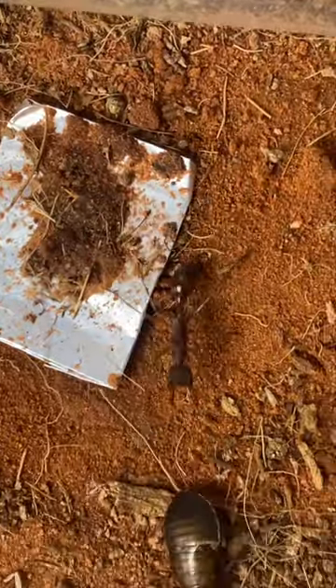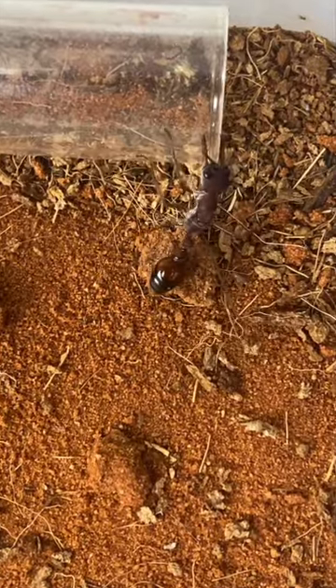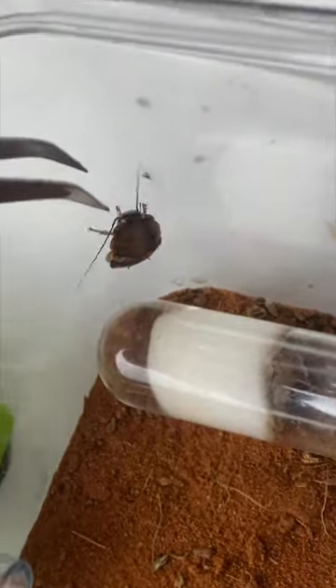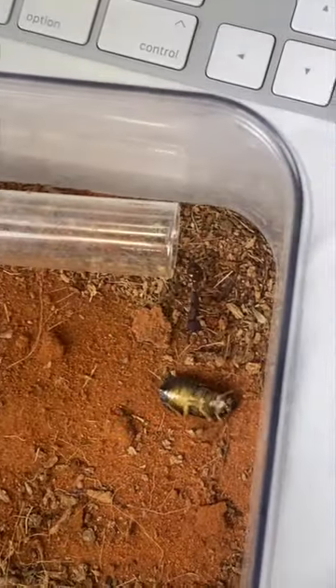Bull ant vs cockroach — who will win? In the blue corner we have our bull ant, stretching her mandibles on this glass edge. Isn't she tough? In the red corner we have a cockroach, hugging the edge of the outworld. This roach has some battle scars from a few moments ago, but it's convinced it's ready to fight.